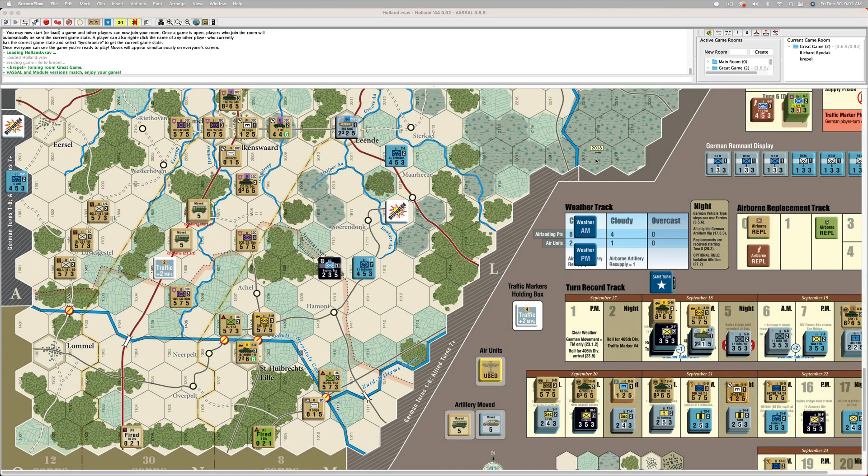It is the morning of September 18th. The first step is to roll for weather. Three minus one is a two — that's cloudy and clear.